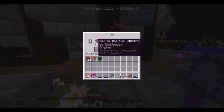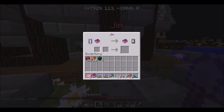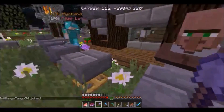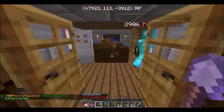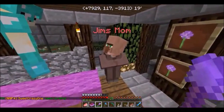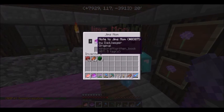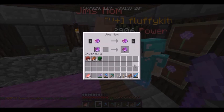Jim's Mom is inside this building on the second floor. We go upstairs, turn in the note to Jim's Mom, and here is Jim's Mom. We will right-click on Jim's Mom and give her the note.